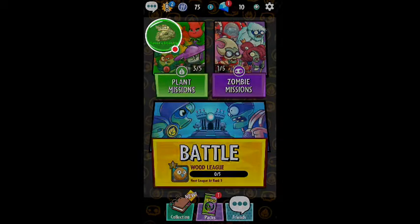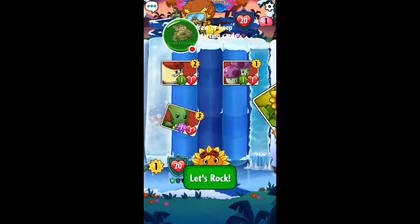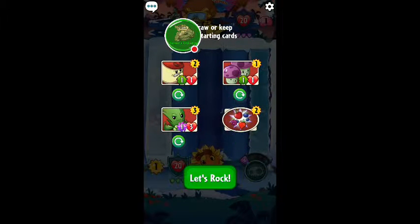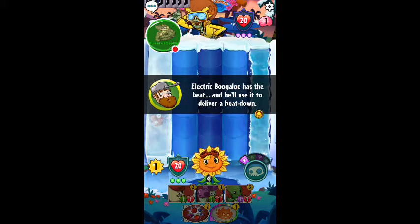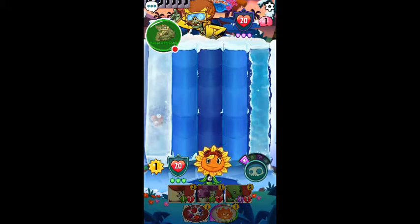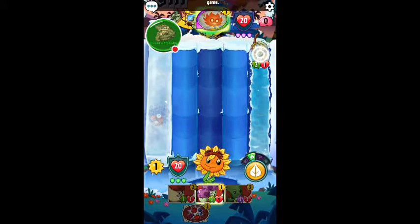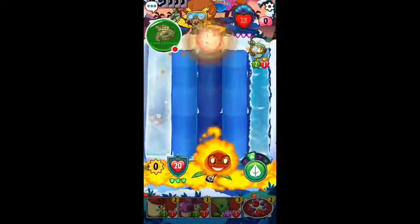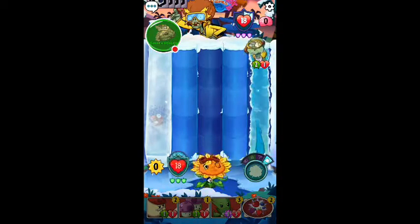We're gonna go back over to the plant side and of course start using some Solar Flare. Try and take out — we're facing Electric Boogaloo right now. I've done a tiny bit of progress off camera — I just wanted to try and get some new things to showcase before this episode. I'm gonna stick with that. Let's go. Electric Boogaloo has the beat — watch dancing troops on the battlefield. Amphibious there, that's not good at all. Do two damage, get plus one for the rest of the game.